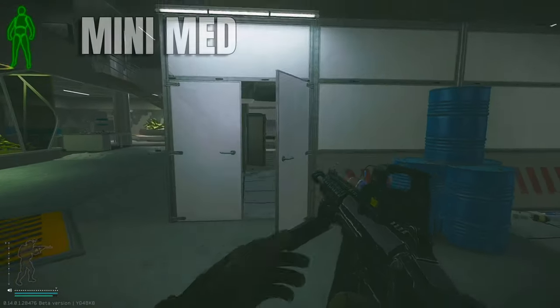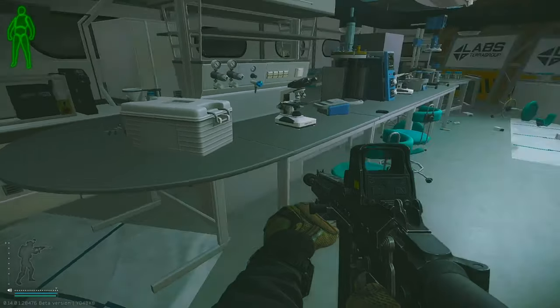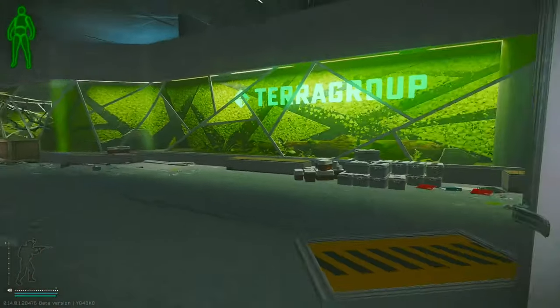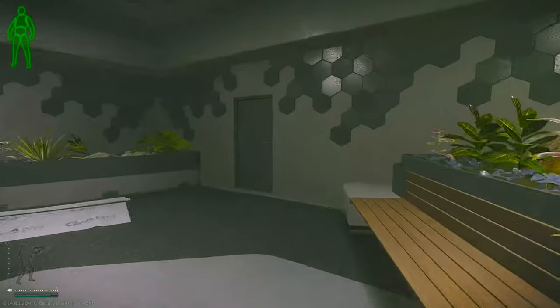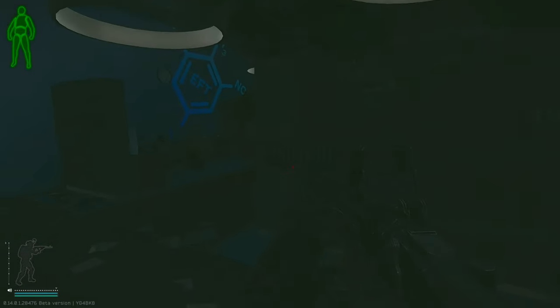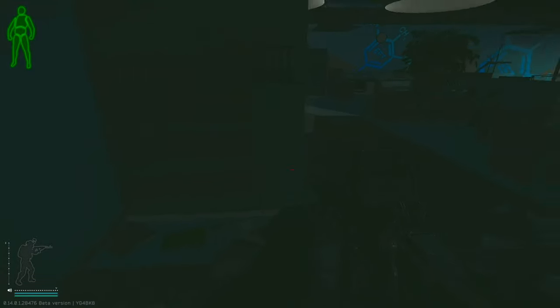Inside mini med there are some more high value spawns. Under green dark offices there are shelves — they're not really worth checking, but I've found a bitcoin once or twice, some gold chains. There's also a bunch of PCs.